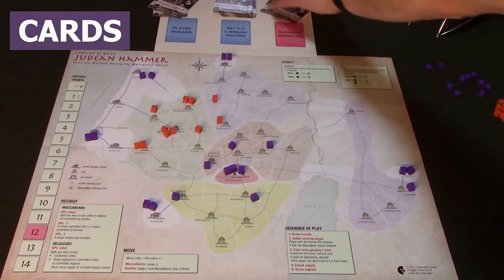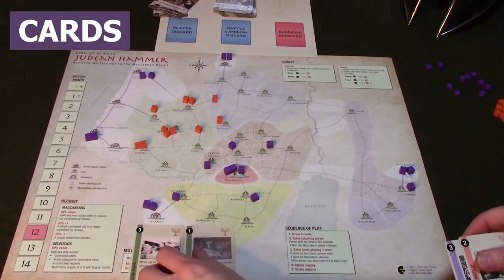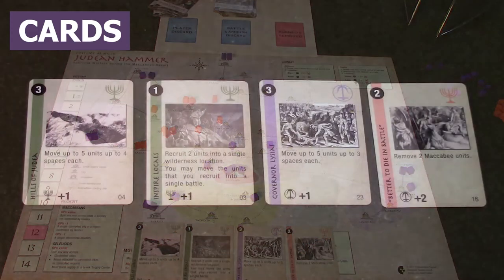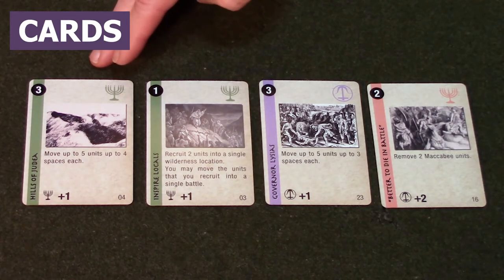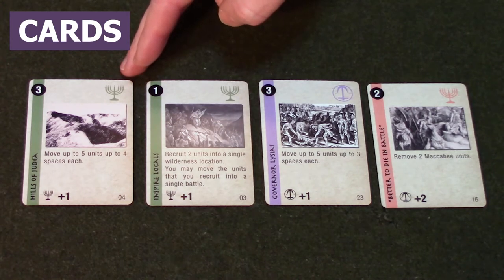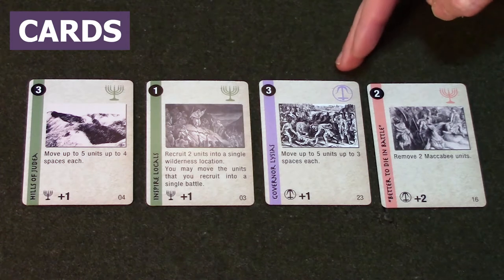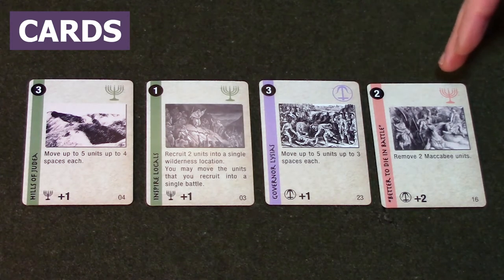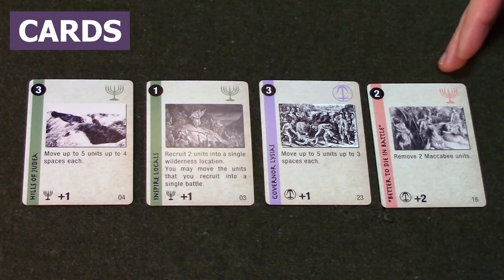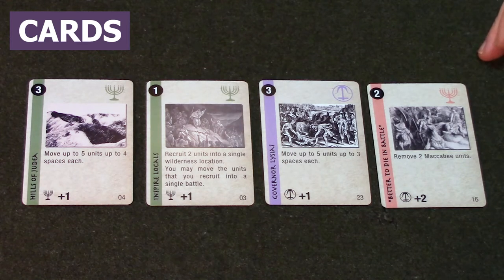Let's take a look at the cards you just drew. Here we have two Maccabean cards that are green and have a menorah symbol. We have a Greek card that's purple and has the upside-down anchor. And we have an orange card that still has the menorah, but it's a sacrifice card — a Maccabean card we'll talk about in a bit.